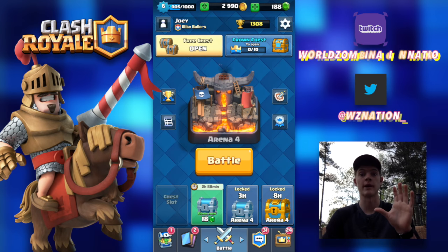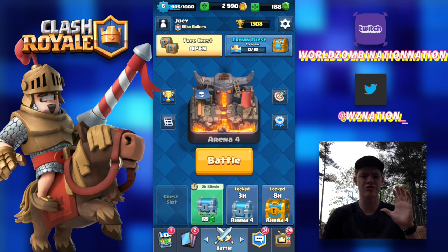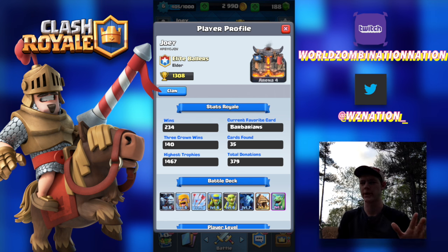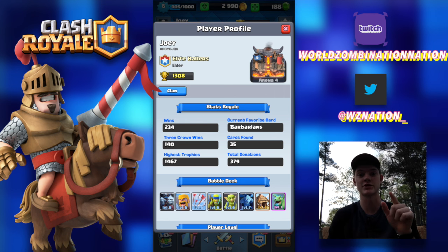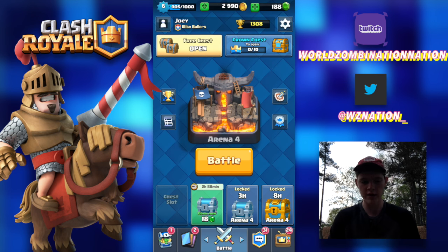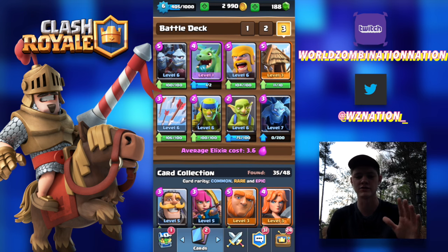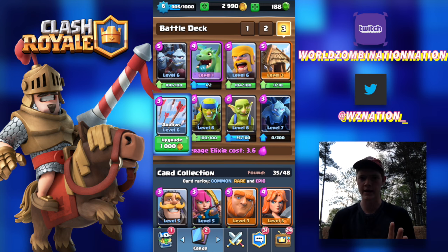Today I want to talk about gold. Here on my main screen I'm at about 1,308 trophies — I actually got up to 1,467 at one point. Right now I have about 2,990 gold and I'm saving a lot. As you can see, I have a lot of upgrades I'm saving for — I want to upgrade my entire deck to level 7 all at once while my troops are already level 6. These upgrades cost 1,000 gold each, which is a lot.